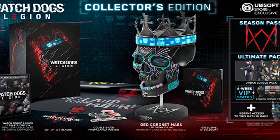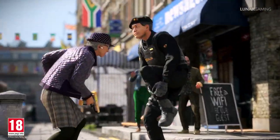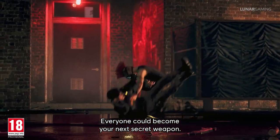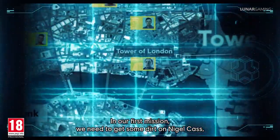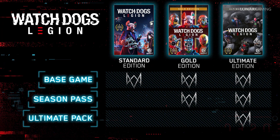The collector's edition is $150. It comes with everything from the ultimate edition, plus the DED coronet mask for your character, a detailed real-life replica of that mask, a steelbook, posters, stickers, the London Dissident mask pack, and four weeks of Ubisoft VIP access. Personally I'm not a big fan of collector's editions, but the $150 is definitely worth a lot more than the ultimate edition. Those are all the available options, plus of course the physical copy.